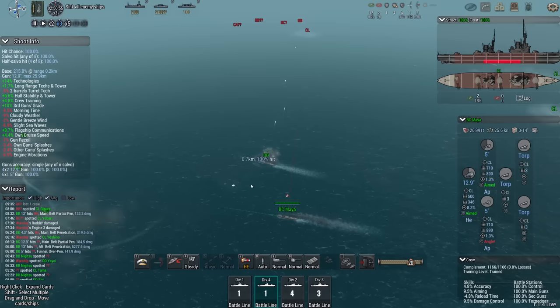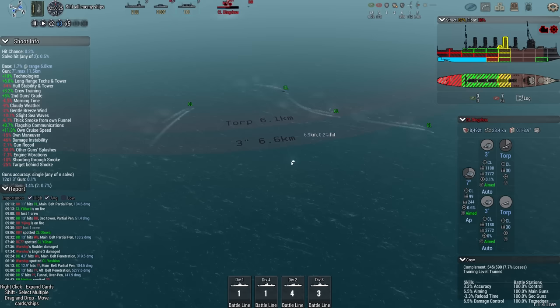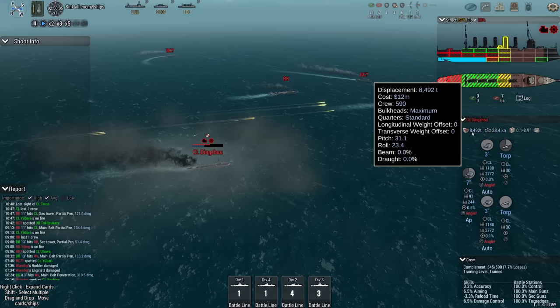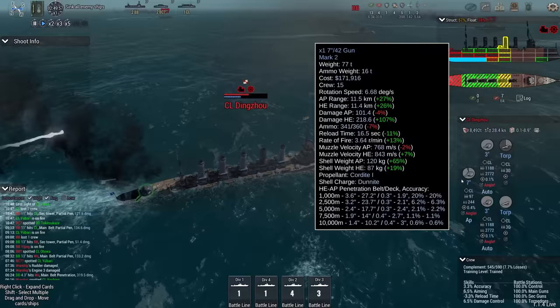Damage to the secondary tower, not that much though. There's the Ding Zhao, badly, badly damaged. This is a different design than what we've seen previously — these carry 7-inch guns. Maximum bulkheads, standard quarters, pitch and roll are a bit high, but no longitude and more transverse weight offset. That's interesting. So, what a player design — could be, not me anyway.